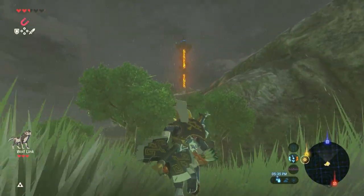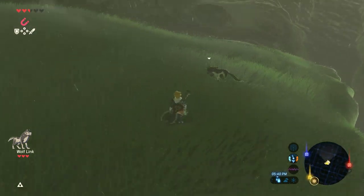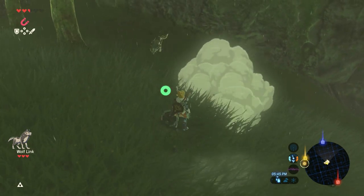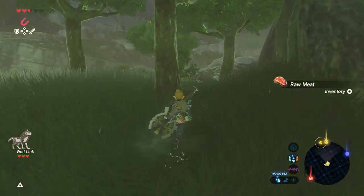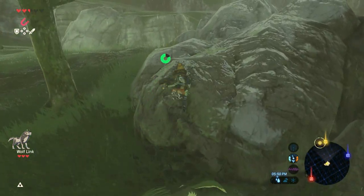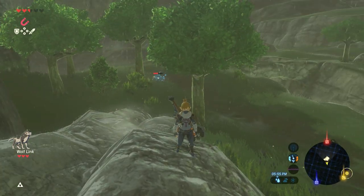More importantly, guys, look at this tower! Wolf Link smells somebody. What do you smell, boy? A fox? No, don't do it. Well, we won't let him go to waste — we're going to take the raw meat. Wolf Link really does not like foxes. They challenge his authority.